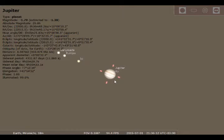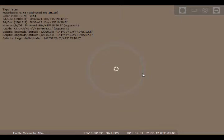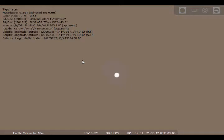Where's Callisto? Callisto's directly behind Jupiter so I can't even click on it. There are plenty of stars visible in the night sky as well. Some of them don't seem to tell me their names for some reason — they just appear as unnamed stars. Which is really strange, because most stars do have names, even if they're just scientific catalog names.